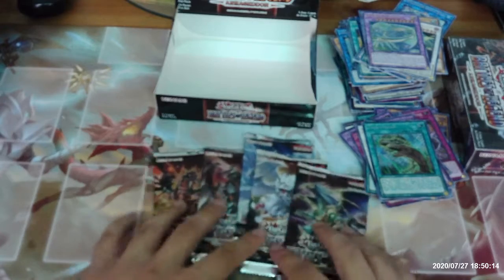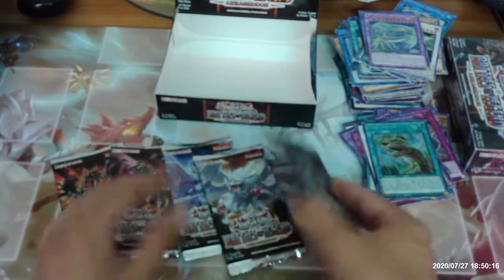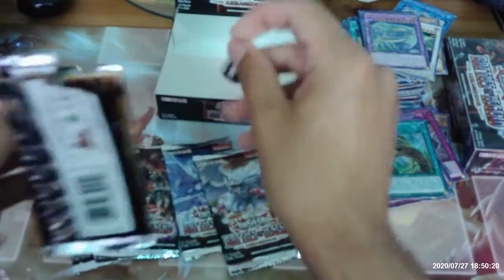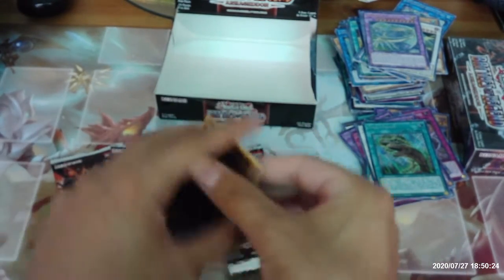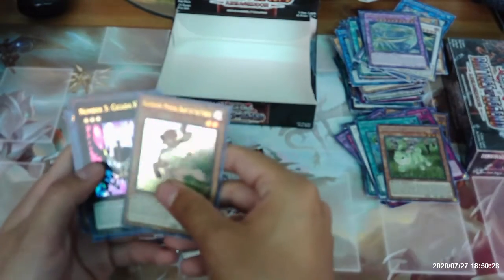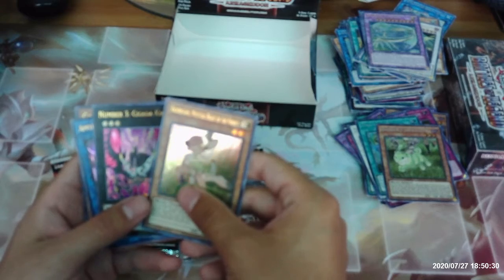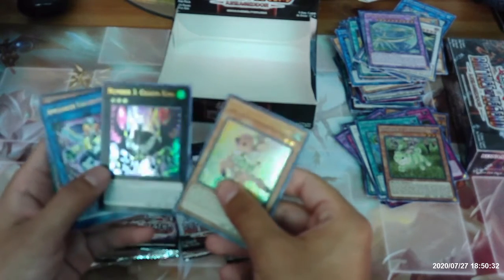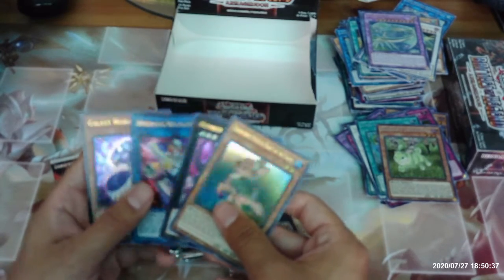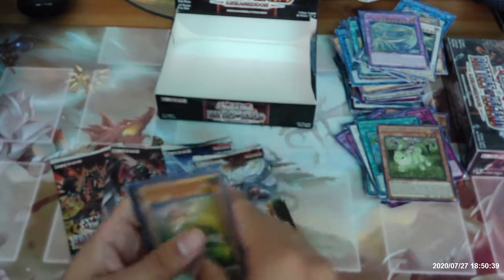We've got five packs left in the second box. Danger Jackalope, another Valorfawn, Number Three Cicada King, Appliancer Vaculophant, and Galaxy Worm.